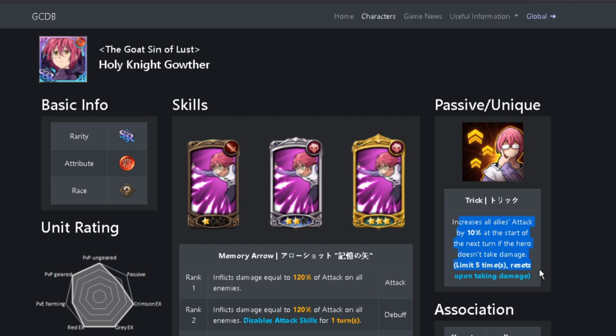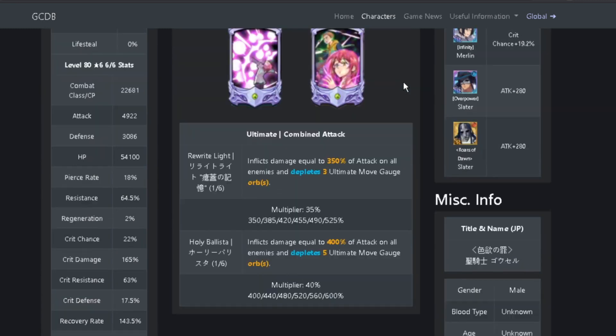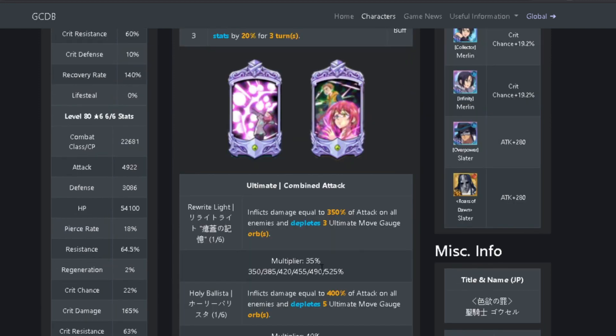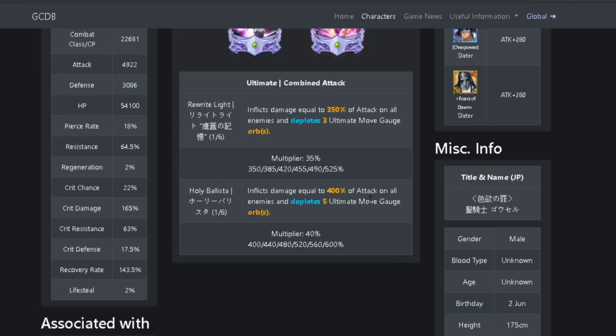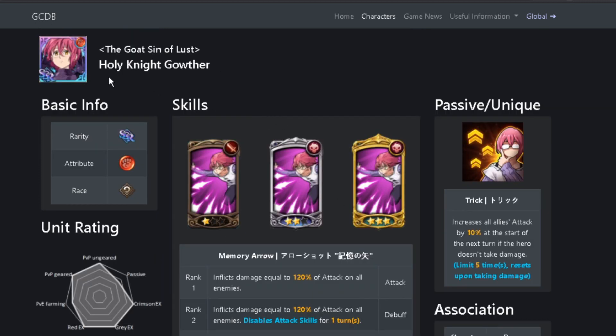Red Gother is a staple unit for all extreme Demons, for all 3 of them, even the Gray and the Red. Having Gother in Crimson is a luxury. Gother's passive increases all allies' attack by 10% at the start of the next turn if the hero doesn't take damage. So if you one-shot the Crimson Demon each phase, you're going to be stacking up that Gother passive. His ultimate with the King Link inflicts damage equal to 400% of attack on all enemies and depletes 5 ultimate move gauge orbs, which actually does deplete the ultimate move gauge orbs from the Crimson Demon. This ultimate can scale up to 600% at 6 out of 6 with the King Link. Gother is going to be your main support for the fight.